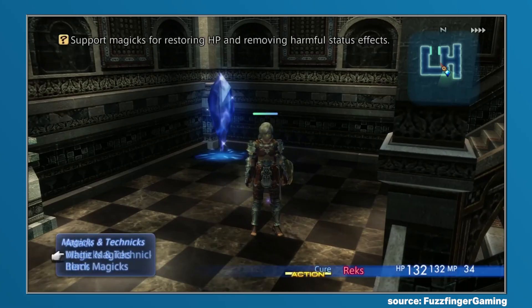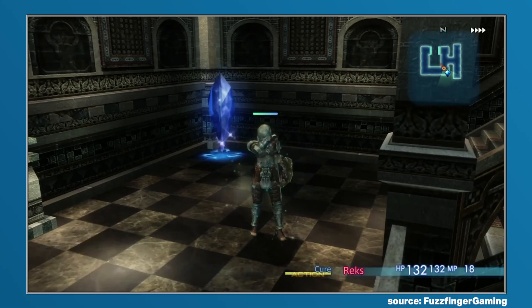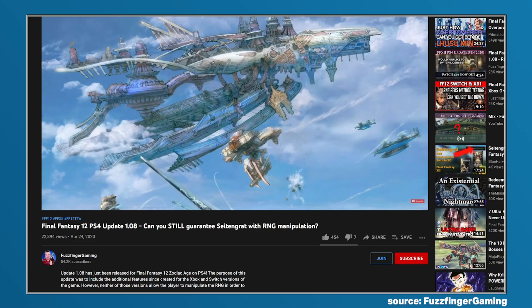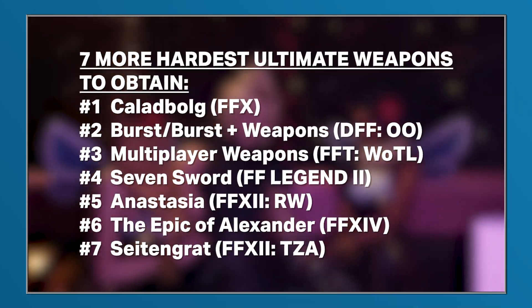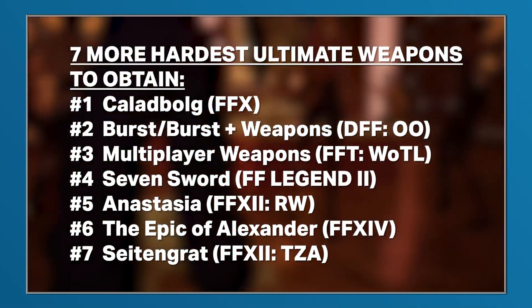It is possible to manipulate the spawn rate, and there are now numerous guides available — including one from Fuzzfinger Gaming covering the PlayStation 4 version, with other guides for manipulating the random number generation on other platforms. And with that, those were 7 more of the hardest ultimate weapons to obtain in the Final Fantasy franchise.